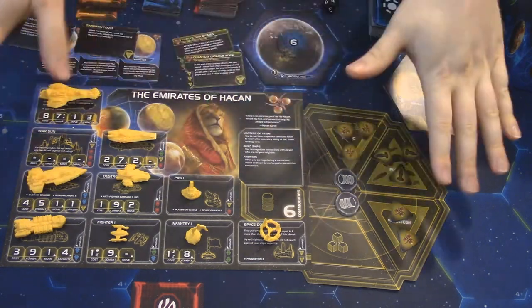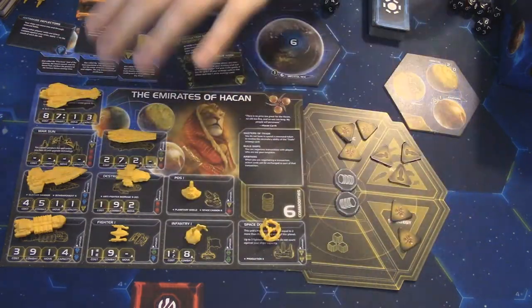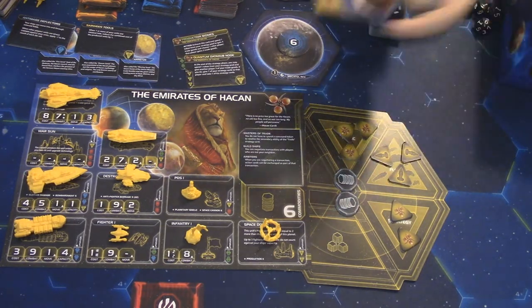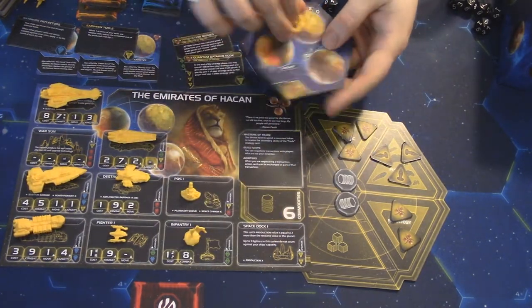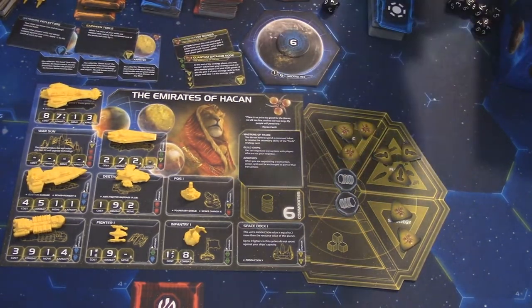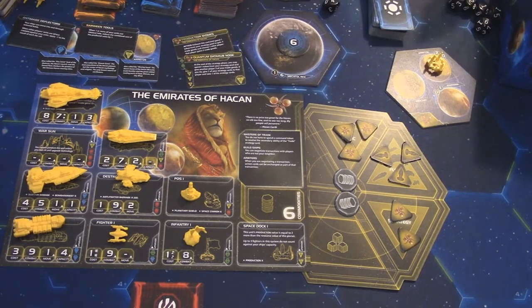This is your initial setup — all your personal components sit away from the map. You take your starting units and place them in your home system. You'll pick a planet for your space dock and have units in the system.